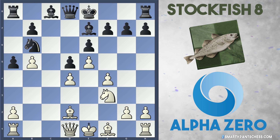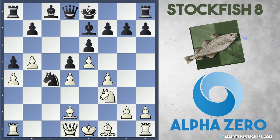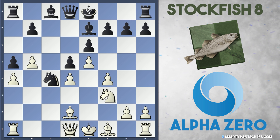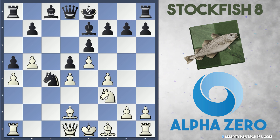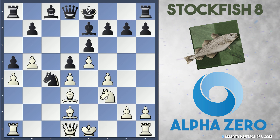Nb6 from Stockfish, a4 from AlphaZero. Stockfish now plays Nc4, hitting the bishop on d2. There's not really much white can do — the bishop on d2 isn't particularly good anyway because it's locked behind all those central pawns. So AlphaZero just plays Bd3 and develops their really good bishop.